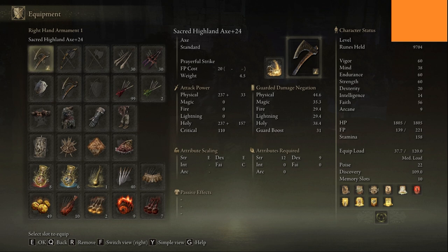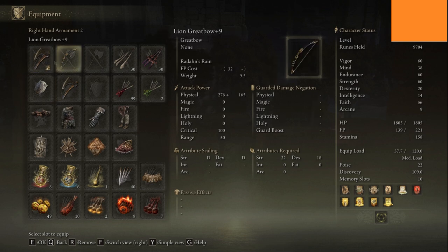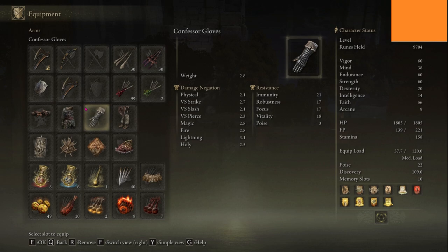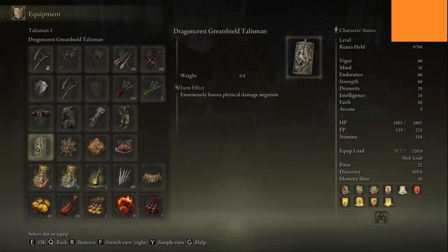You get the upgrade materials from dragon-related items basically — dragon this, dragon that. One is already maxed out. It's a fun build, this one — loads of fun.